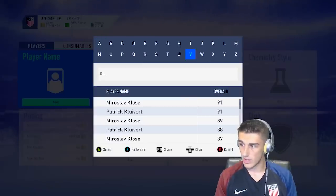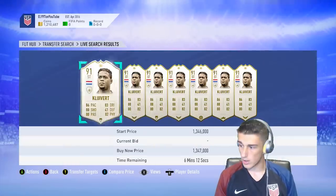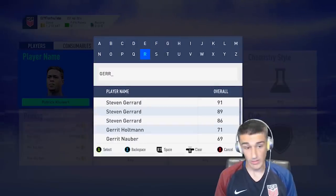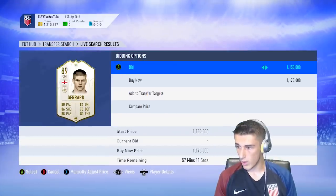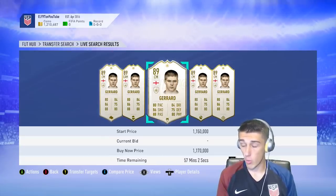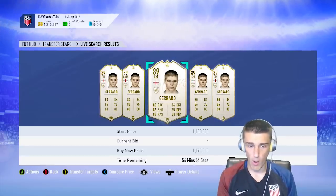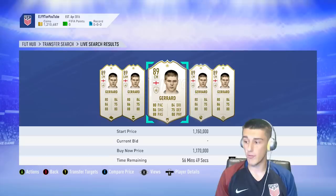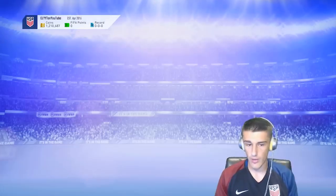Clivert's 91 rated card is next, and then Steven Gerrard's 89 rated card — that should also go for a bit above 1.2 mil. Right there we actually have a decent deal on Gerrard: people are buying them for 1.169 mil and one just went up for 1.17 mil. I know this card's going to sell. Since I have him listed at about 1.2 mil on my list, I can buy that card and sell it for 1.2 mil — that's 30,000 more than what I bought it for. But the 5% tax is actually going to make me lose coins, so you really have to find great deals.